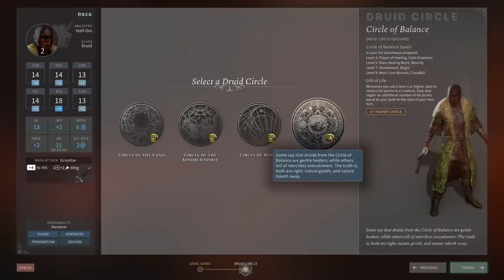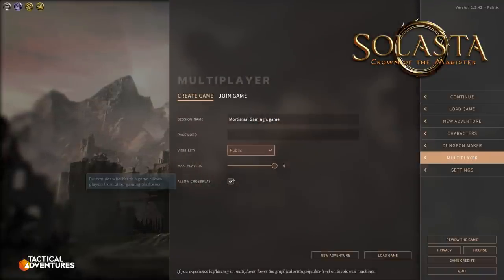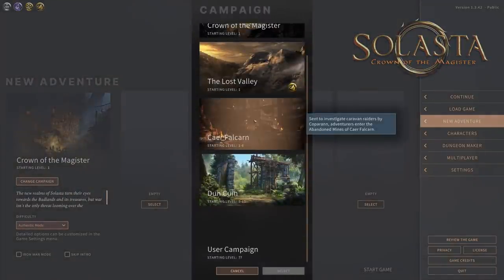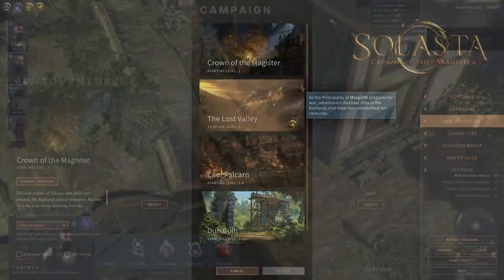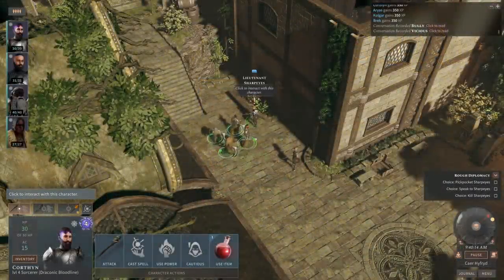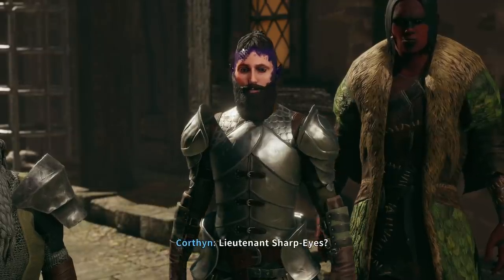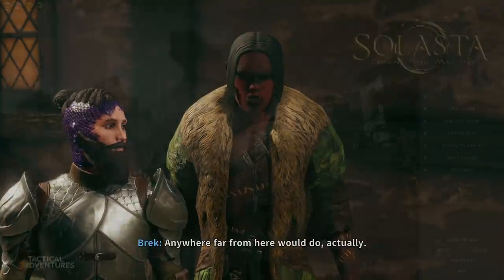However, the Lost Valley DLC is quite a bit different. With this DLC comes a free update to the base game that adds multiplayer, which we'll talk about in just a moment. In addition to that, we get an entirely new campaign — a level 1 through 12 adventure, the same as the base campaign. Unlike the base campaign, this one is non-linear and sees you choosing to help one of several factions, or none at all. There are side quests and quests that have multiple ways to be completed. Solasta's Dungeon Maker is also seeing an update.